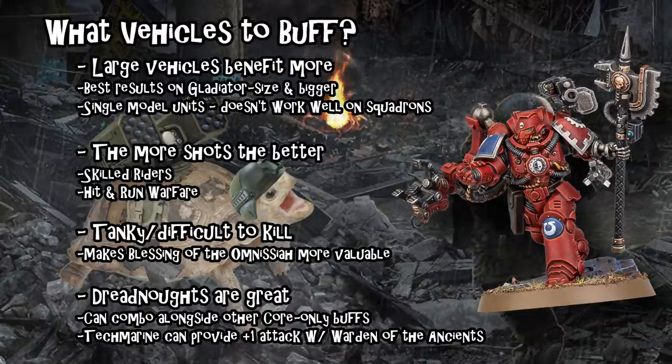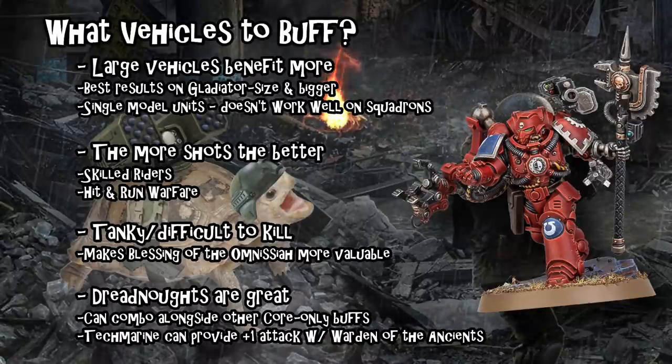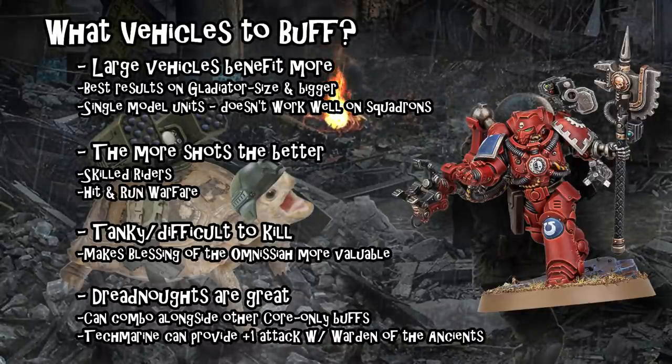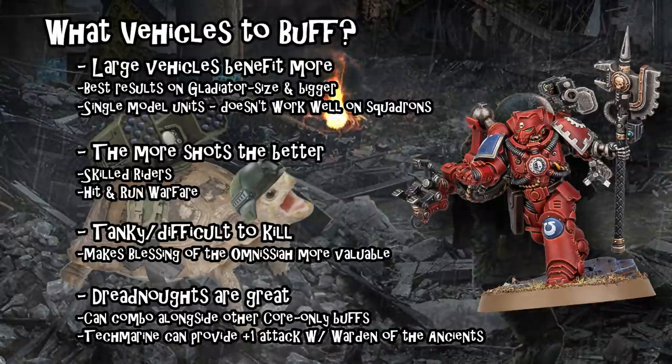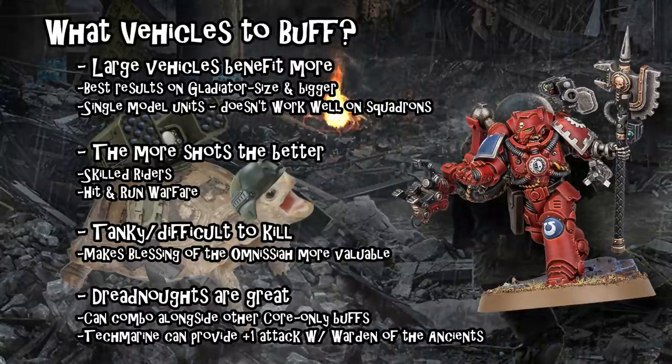Obviously, multiple plus-one-to-hit abilities on the same unit don't stack, but if you're running multiple vehicles, Dreadnoughts, or big units you want to buff, having multiple instances of plus one to hit is very useful. Before we move forward, I do want to talk about the Forge Master upgrade. The first thing it does is turn the Tech Marine's Blessings of the Omnisiah to a flat three wounds repaired instead of a D3, which is very nice to have — it's not a huge deal, but it is a good ability for the upgrade.